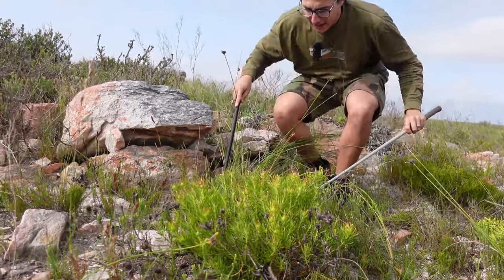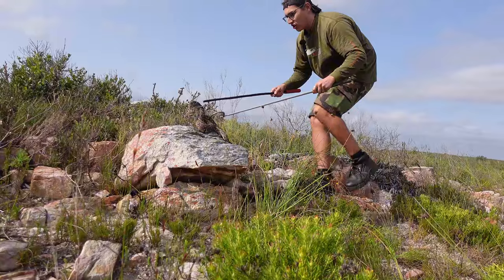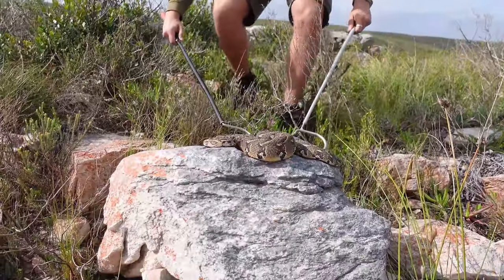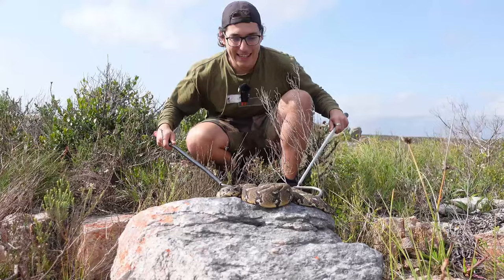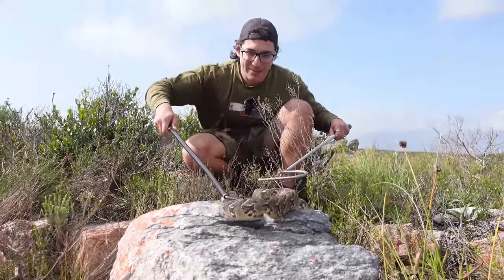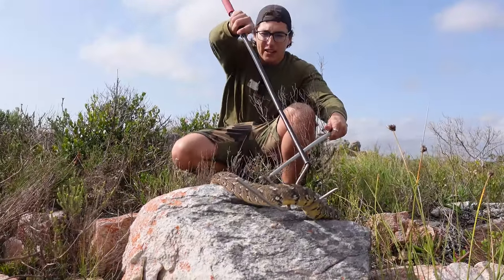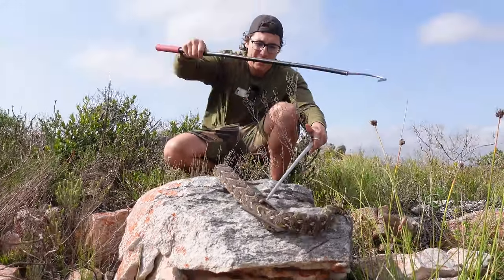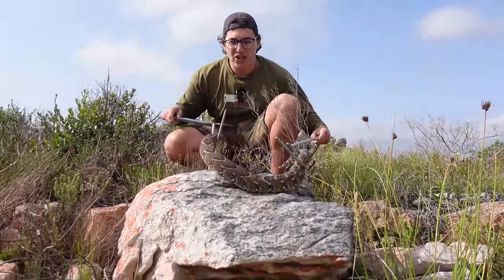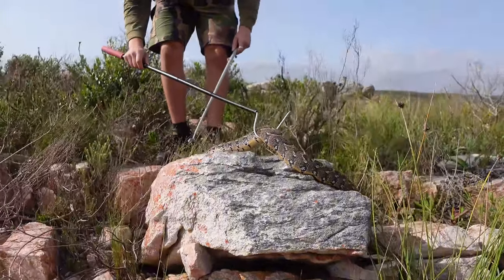I'm going to pull her out and put her on the rock so you can see her better. You would not think that was right there in that bush! That's the puff adder, guys — Bitis arietans. What a beautiful snake. As you can see, they have no interest in us — no interest in hurting us. She just wants to go and hide. Despite being incredibly dangerous with enough venom to kill up to four people, she has no interest in killing me.